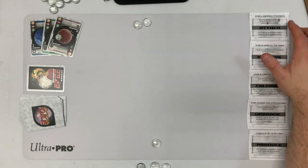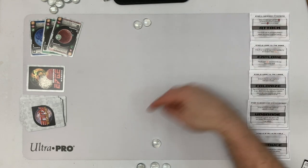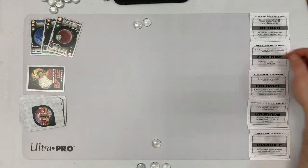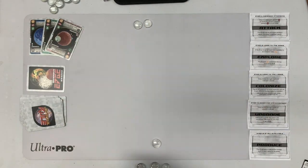Now it's the AI's turn. If the AI's strongest planet exceeds the player's weakest by four or more, it attacks — not going to happen. If it's not at its hand limit of three and has at least one credit, it will explore — not going to happen because it's at three.